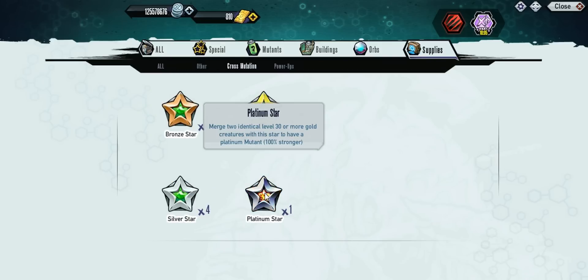It is going to be 25% stronger than the Gold Star, and I believe currently the Gold Star is like 75% stronger than the regular Mutant. So the Platinum is going to be 100% stronger than a regular Mutant — so that's pretty good.